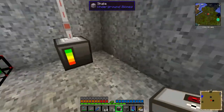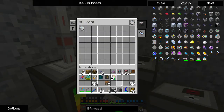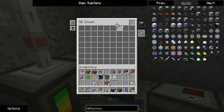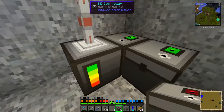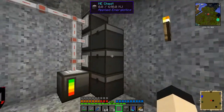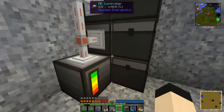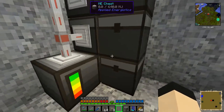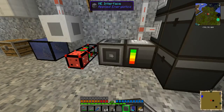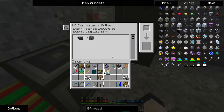I already have the ME controller we found in a chest previously. So what I'm going to do is basically make a wall of chests. I'm going to start by putting these two in. The ME chests will gain their power straight from the controller. Now I can just put the rest of these in. The cool thing about these is I can open them even like that, although I'm never going to be able to open that one in the bottom corner. This should be able to get its power straight from the AE network.